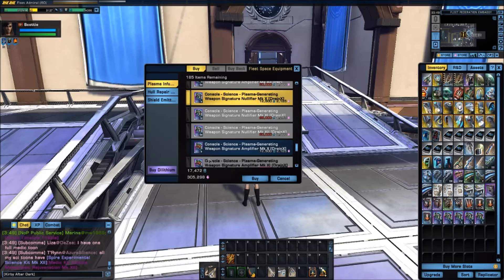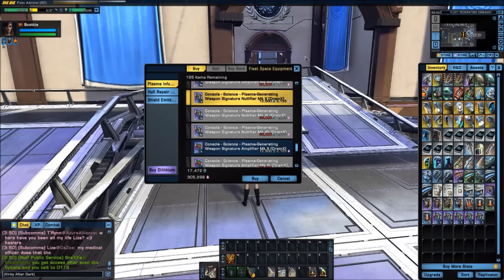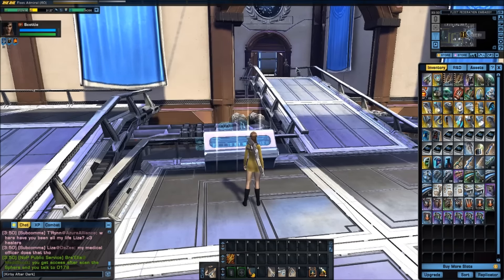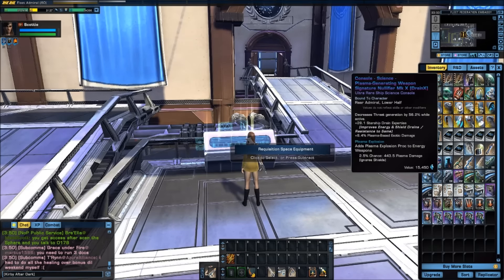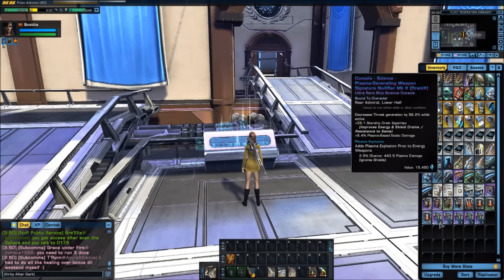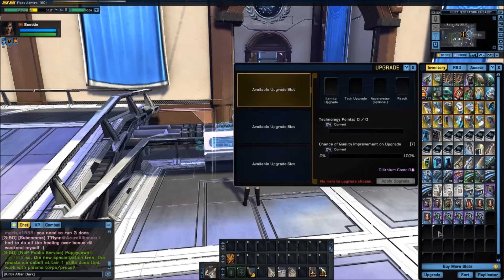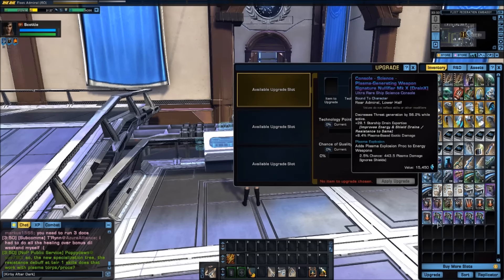I've gotten my five Drain X weapon signature nullifiers. You'll notice some became grayed out as I was purchasing because I didn't have enough resources for the higher-level items. I now have five consoles at mark 10. The important thing is that damage with these scales as they go up — the difference between mark 14 ultra rare and mark 14 epic is absolutely insane. It's critical that these go epic to get maximum benefit.